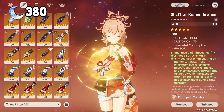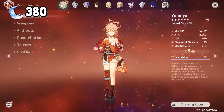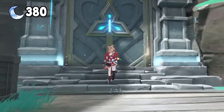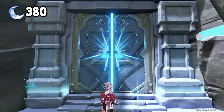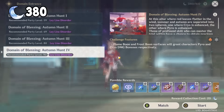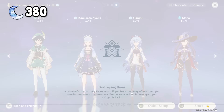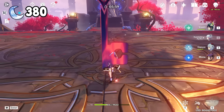So I already have pretty decent artifacts equipped for Yoimiya. Her stats are already pretty good, but we can always get more crit rate and crit damage. So with 340 resin and 1 condensed resin left, let's farm the Shimanawa artifact domain. Let's keep it very simple by using the same freeze team comp and see if it works well.